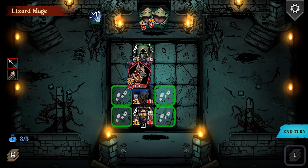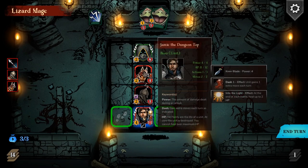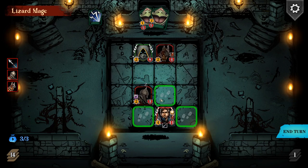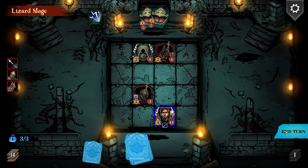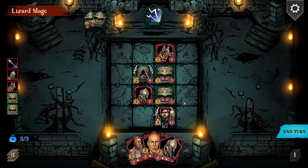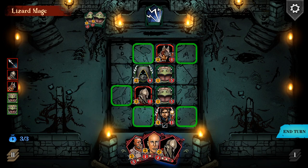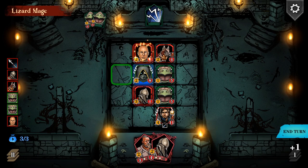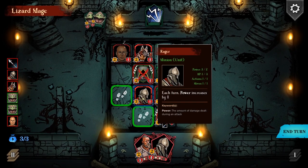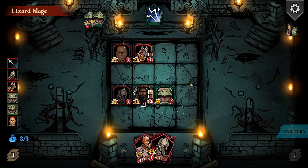I'm just going to try and get stuck in as soon as possible. I'll move to here - move my hero there. That'll put him out of the way of his ranged attack. This shouldn't be too difficult - he's only got eight more health. I can attack for two. Maybe I should cast Haste there and then move out of the way. Attack for two, attack for two, attack for three, move, and he can move two, and bang! Take that.